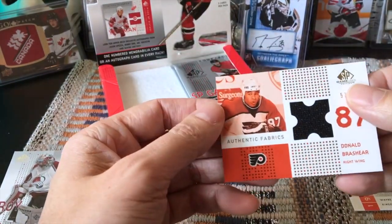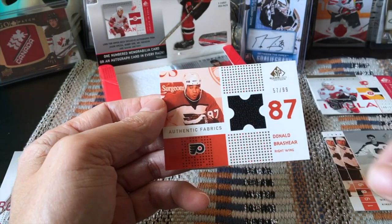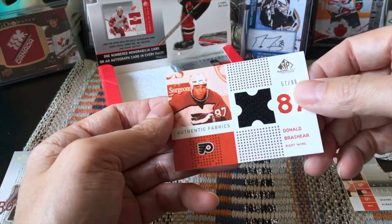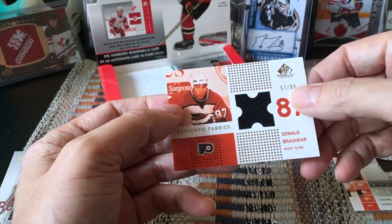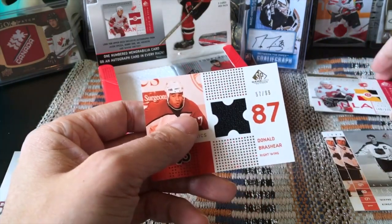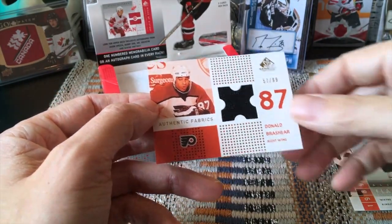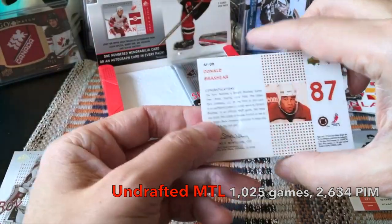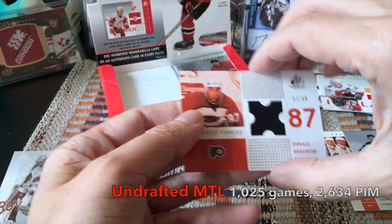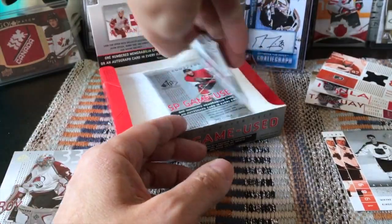And then we have a Donald Brashear who was a Hab — he was also on Philly, Washington, moved around a bit. He's a bruiser, well respected in Quebec. I believe this is an Authentic Fabrics and it's number 299, so it would be a gold — a second gold parallel. A lot of people associate the Flyers with bruising. Really really nice hits thus far.